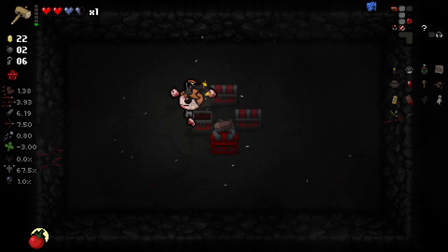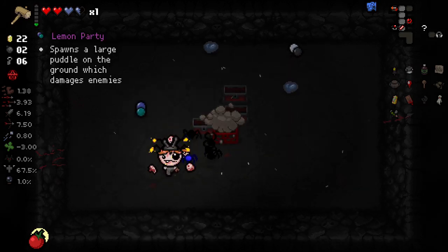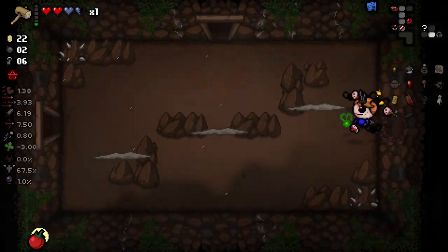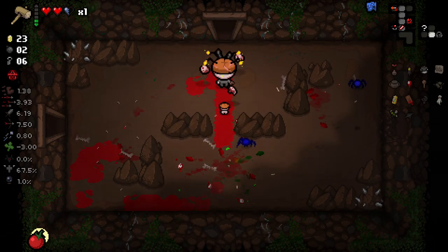Let's check what we got in this one here. This one gave us some black locusts. Interesting. So we do have some health available to us there. Let's start rerolling our shit, shall we? Kind of having Eden's Lock here — it's both good and bad. I'm trying to kill myself.